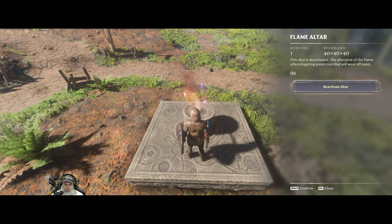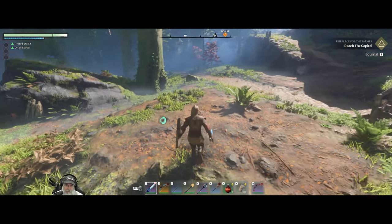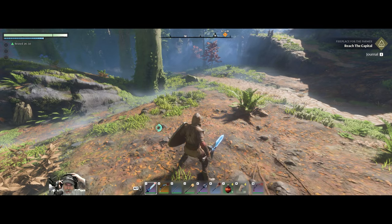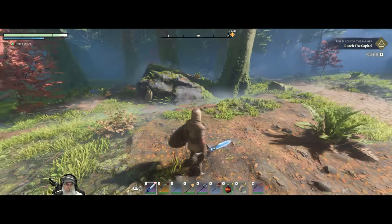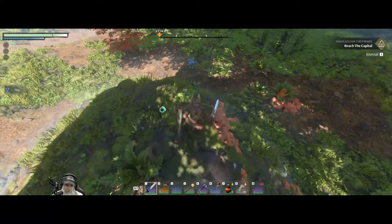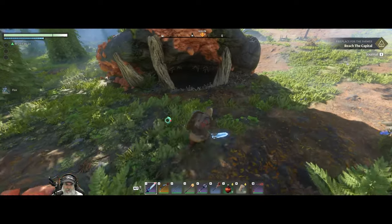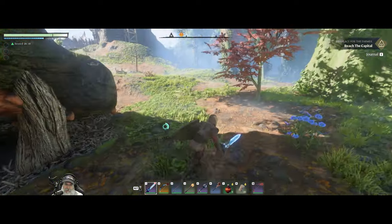When we complete that quest it'll give us the wyvern head, which we need to upgrade the flame again. Once I get that, the only other thing I need is amber, and I don't know how to get it in quantity. I've just found a piece here and there lying on the ground, so I'll have to figure that out.